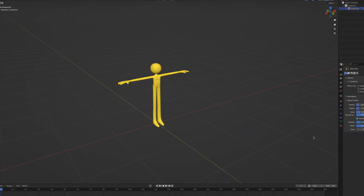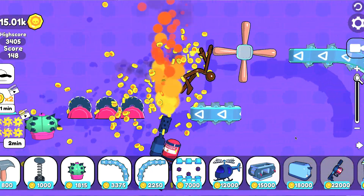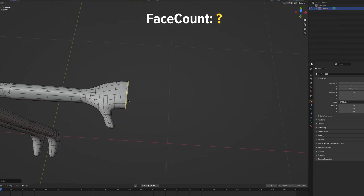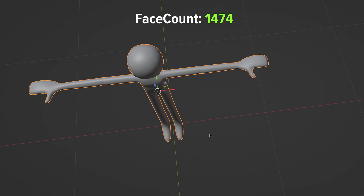For the character, we are actually reusing the stickman from our game No Pain No Game — if you haven't played yet, go give it a try. To reduce vertex count and keep things optimized, I simplified the hands by removing the fingers, because we will have a few of them running around. So now we have a fingerless stickman.